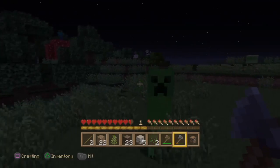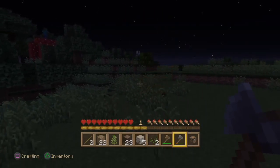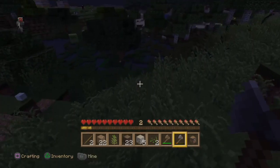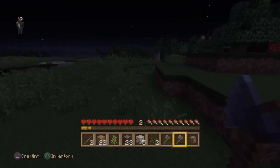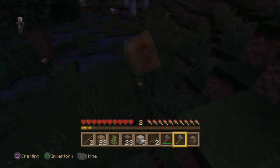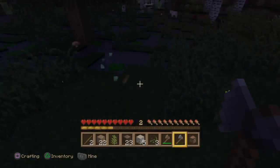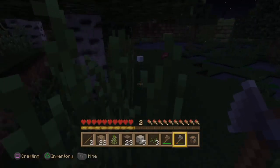I want to kill the slime actually, because if I get some slime balls and then I get some string - these wolves actually come in handy. Because I killed the thing, now I have three pieces of wool and I didn't even kill a single sheep. Make that five pieces of wool!